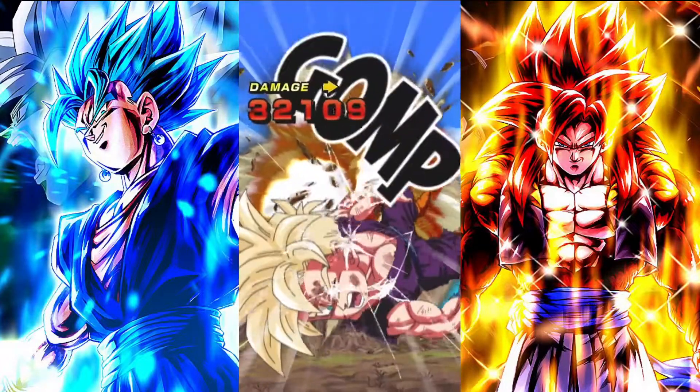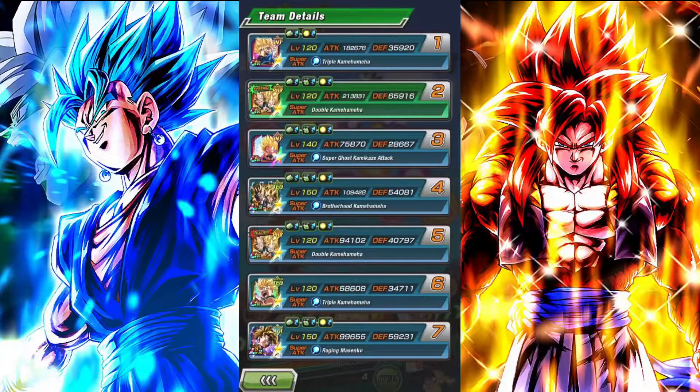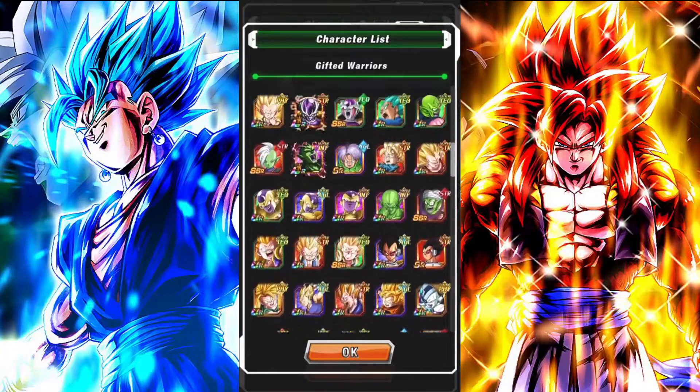I think their leader skill might be top 5. Maybe not 5 — let me not say 5. But their category — you go through their category. Give me like 5 seconds. Gifted Warriors — full of Friezas, Vegetas, Gotens, Trunkses.